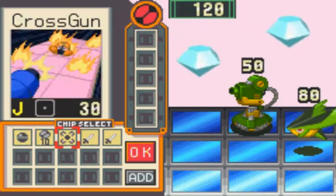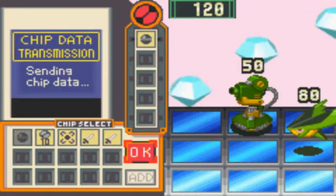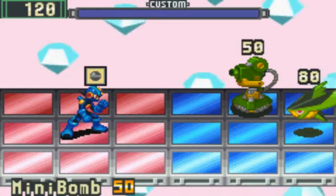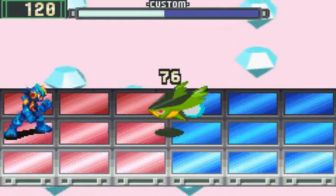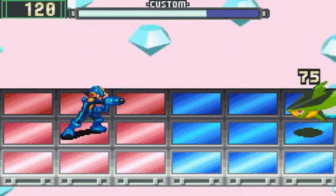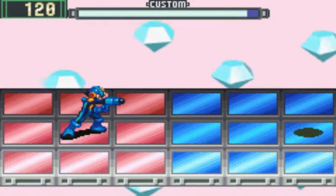Oh, the gliding enemies. I don't have area grabs, so I'm going to go for the bomb. And go for it there, and it destroyed it, so perfect. These gliding enemies have a lot of HP, but we now have 120.